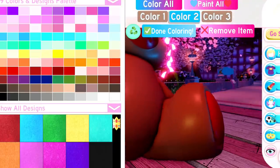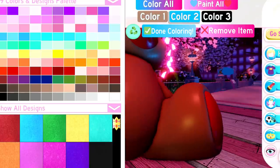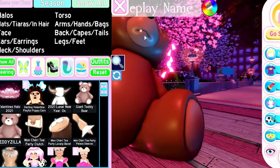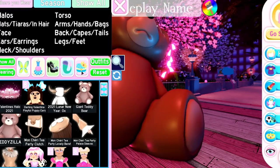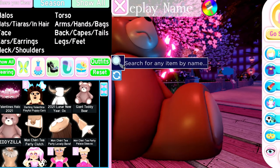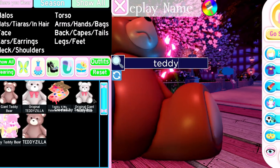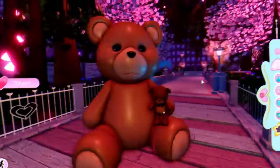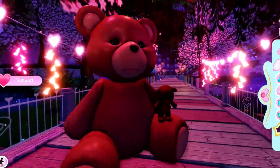After that, put on the bear that you want to troll with — put on the Teddyzilla or the giant teddy bear, and it looks like you literally have a floating bear. I'm going to put on the Teddyzilla and also the giant teddy bear. You can also use the My Teddy Bear as well. It's a really cool hack because you are basically a floating bear around Royal High, and now we are basically an invisible bear in Royal High!